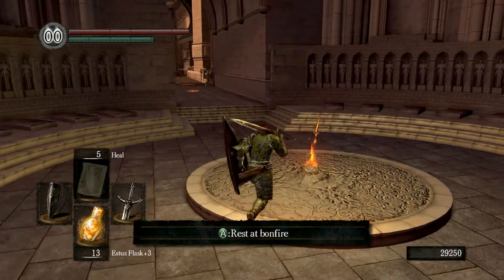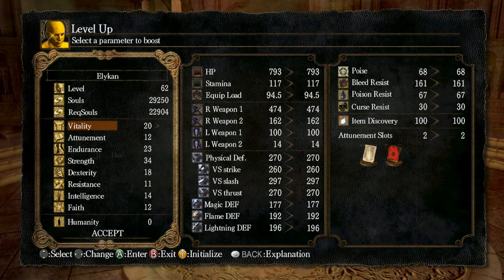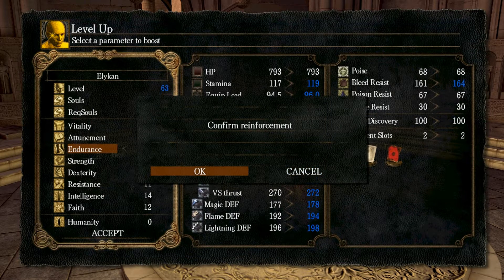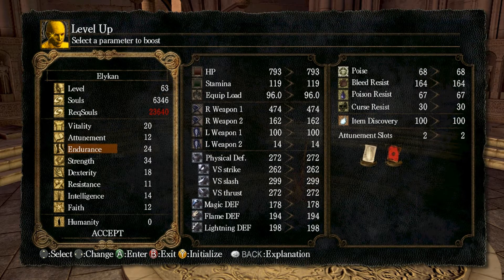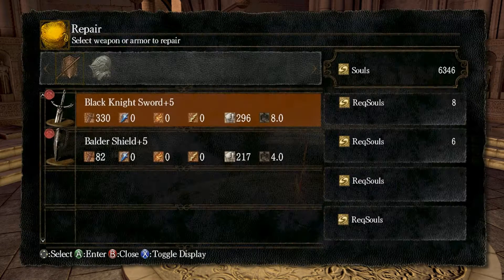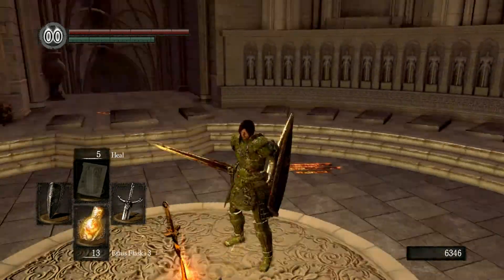There was a summon sign — we can level up! I should level my Dexterity because that raises your attack speed. That's kind of nice. Still not going to repair anything because we don't need to.